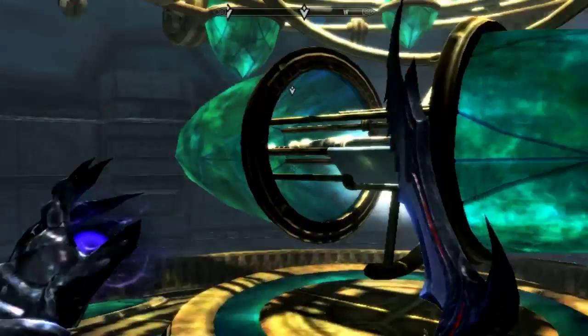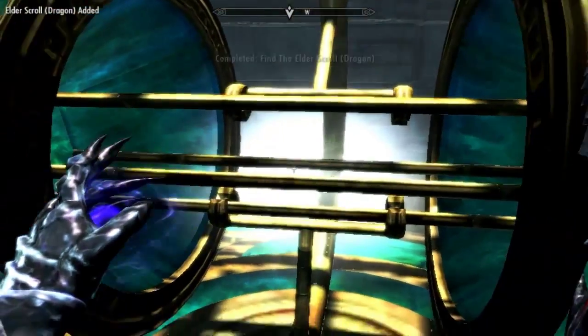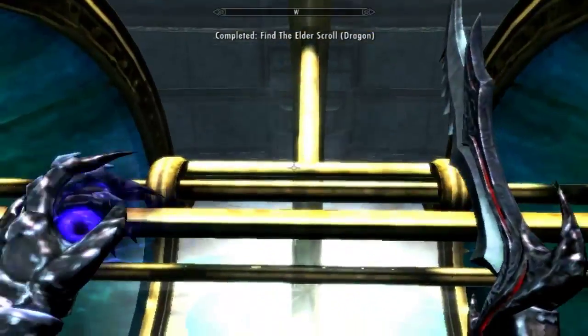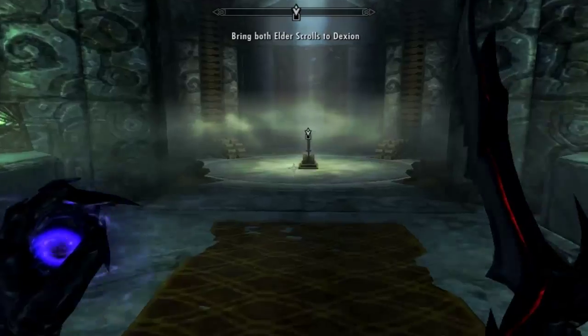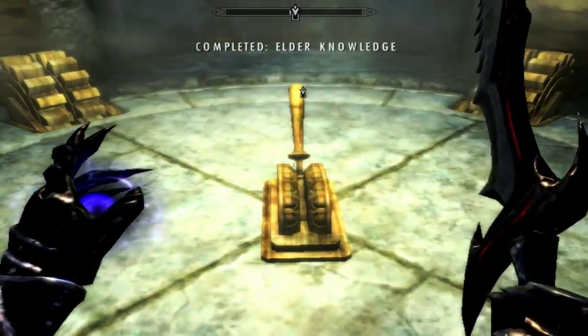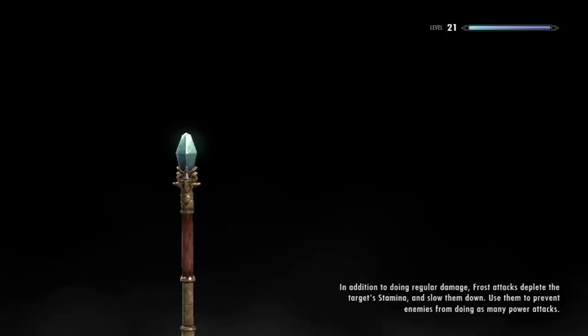Now that you have that set up, here you go — this is where the Elder Scroll is. You want to take the Elder Scroll. And now you have the Elder Scroll Dragon. So now you can walk out of here, and you can bring both the Elder Scrolls to Septimus. That is how you complete the Elder Scrolls quest and transcribe the lexicon. Thanks for watching, and peace out!